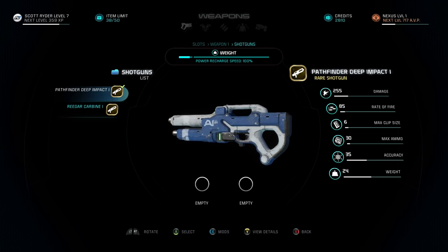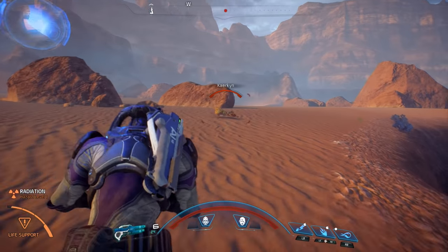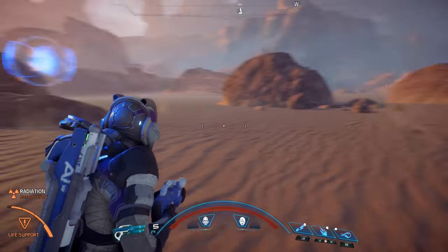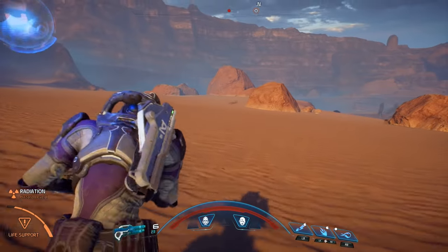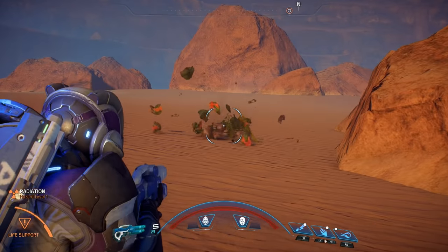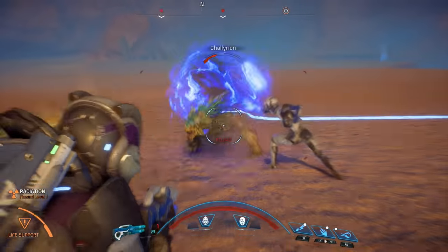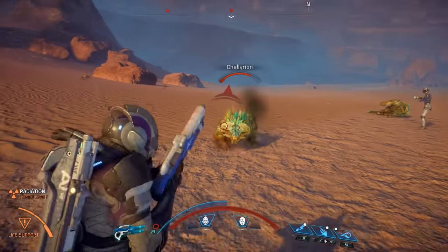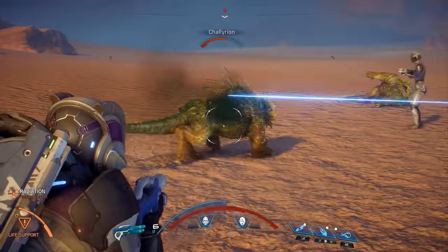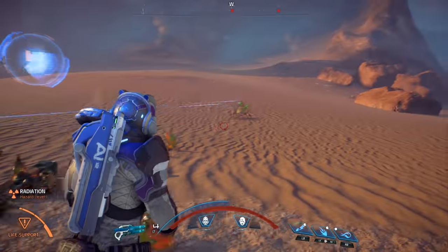The final weapon of this set is the Pathfinder Deep Impact rare shotgun. I found this to be a high-damage, low rate-of-fire shotgun. I haven't played around with many shotguns in the first 10 hours, so I don't have a great barometer for comparison, but this one has decent range and is a pretty good starter shotgun — probably better than what you'll find out there. If you want to play a vanguard-type character with close-range shotgun play, this is a fairly good weapon.